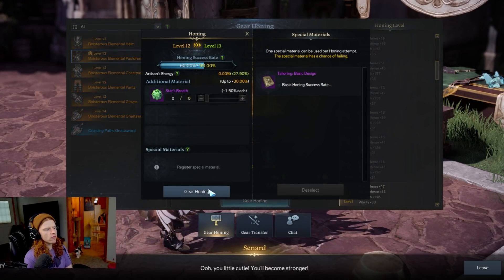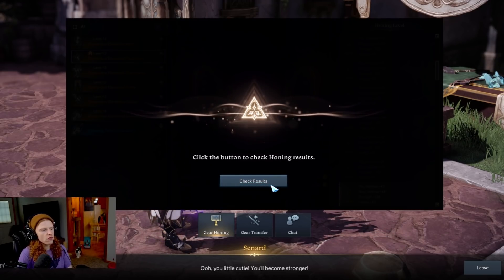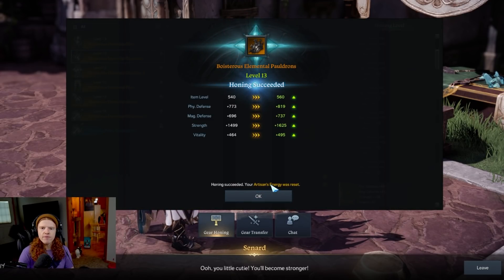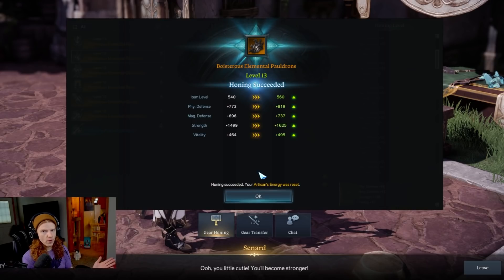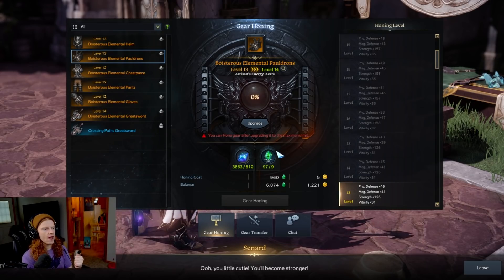Now I'm going to show you this. I'm going to gear hone and we are going to pray to God that the 60% chance works out. It went ahead — I do have a lucky day today. It went from 540 to 560, and you can see it increased its stats. We did not see this stat animation when we only brought it to 100%; now that it has been honed, it has the stats.